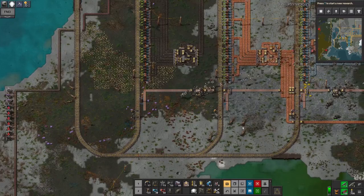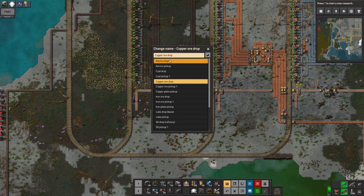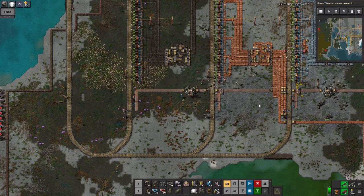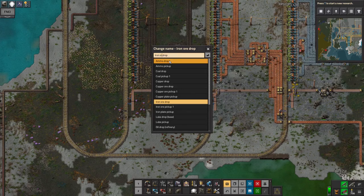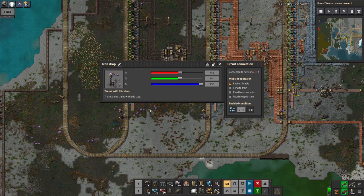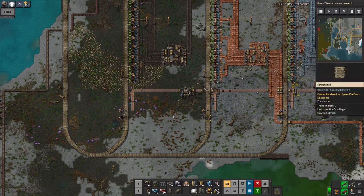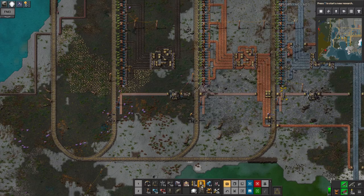So let's do that now since I'm in the area. This one I'll rename to 'copper drop' like that, and that removes the train that was bringing the copper ore here. I can do the same with the iron one over here - rename it. Because there's another station with the same name, the train that was assigned to this one is no longer associated with it. That'll effectively stop those two stations bringing in any more supplies.